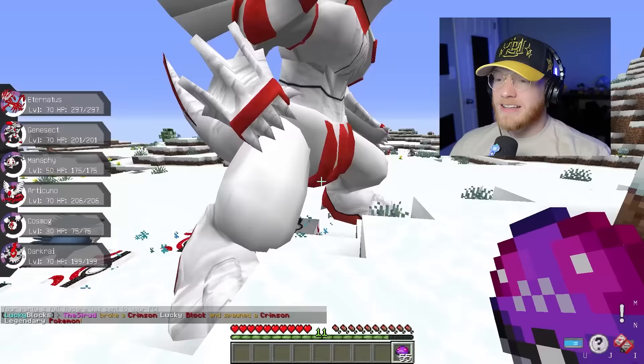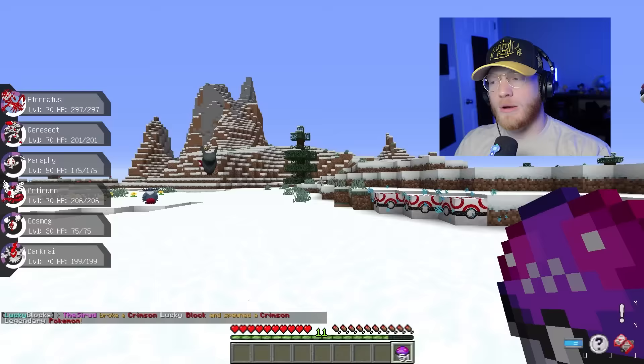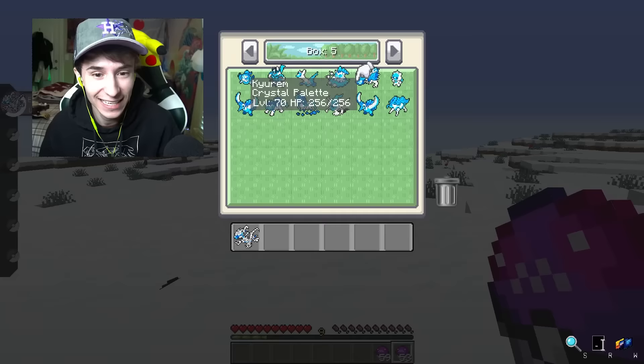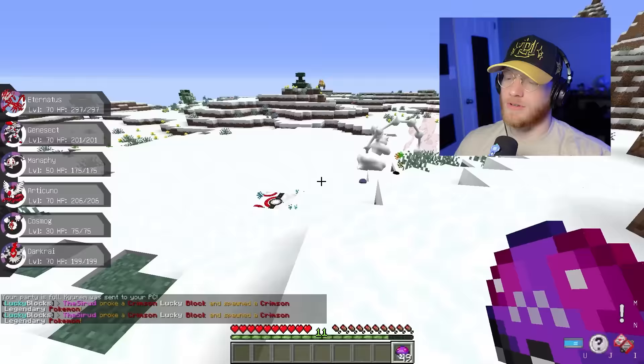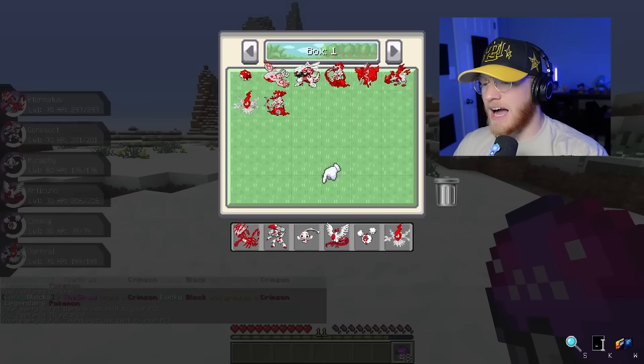A Palkia, a Tapu Koko — I'll take that. Tapu Koko would be a lot better than we think. It's extremely fast, hits pretty hard, and it is a very Electric type Pokemon which counters Dragon very well. This might be a bad call, but I'm going to go with Crystal Eternatus. We got a duplicate Darkrai and another Tornadus and another Palkia — a lot of duplicates. I think I'm going to keep the Kyogre.